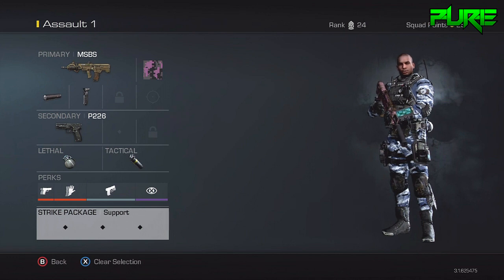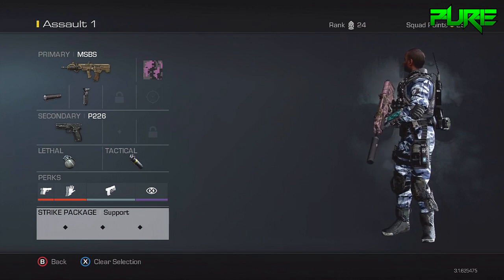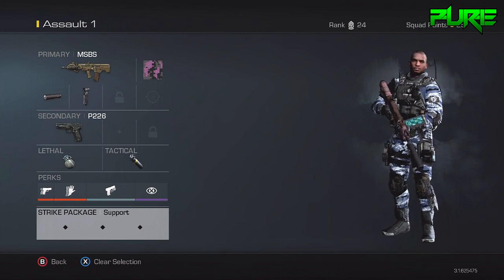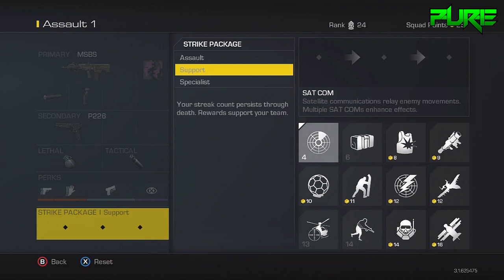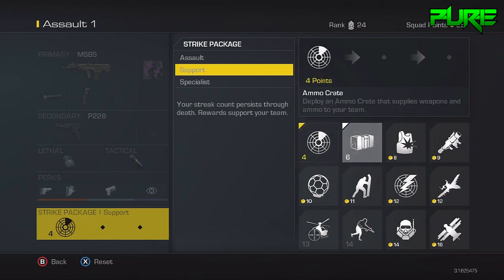What is up guys, it's the Pure Experience, and today I'm going to be showing you how to get a minigun on Call of Duty Ghosts multiplayer. All you want to do is go into your strike packages and change it to support if it's not already on support.